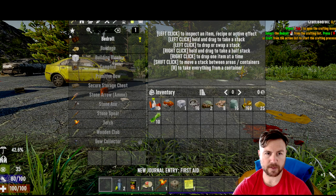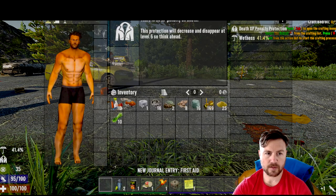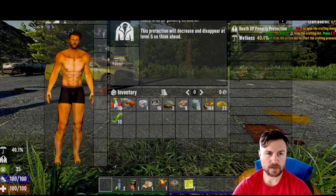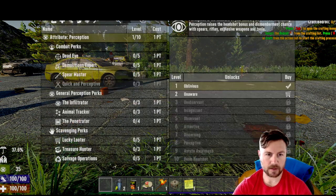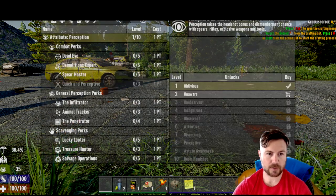Press tab for crafting. That definitely looks like me — all ripped and six-pack, definitely. Okay, we haven't got any skills yet.